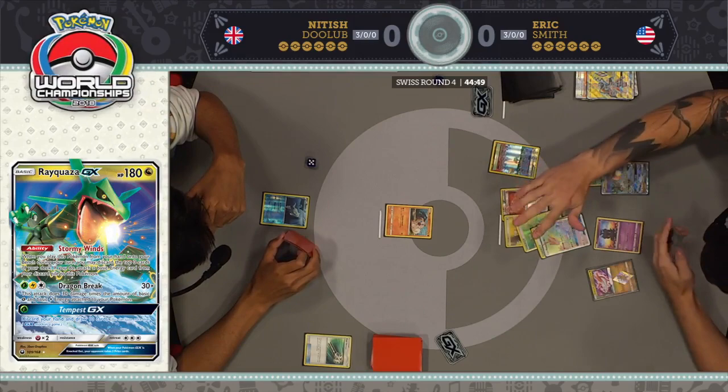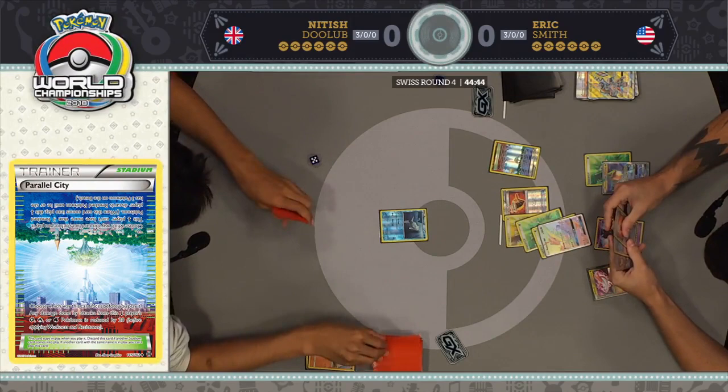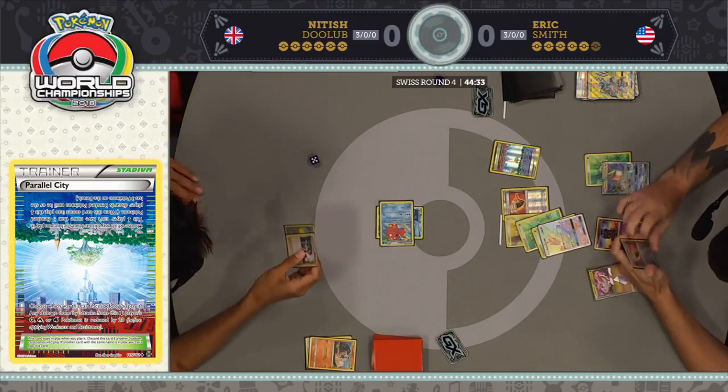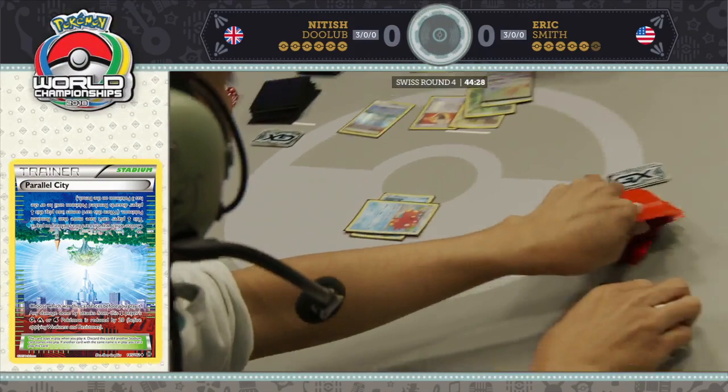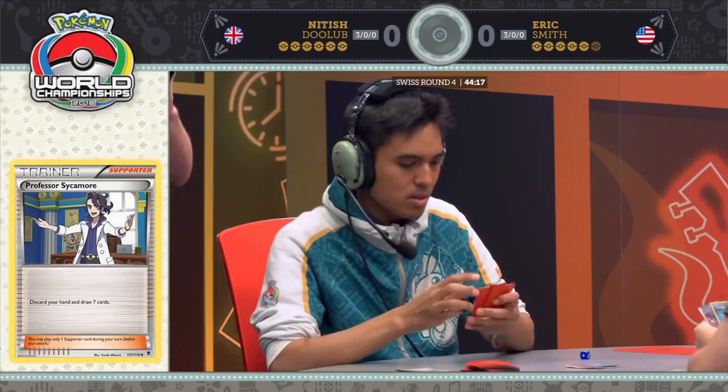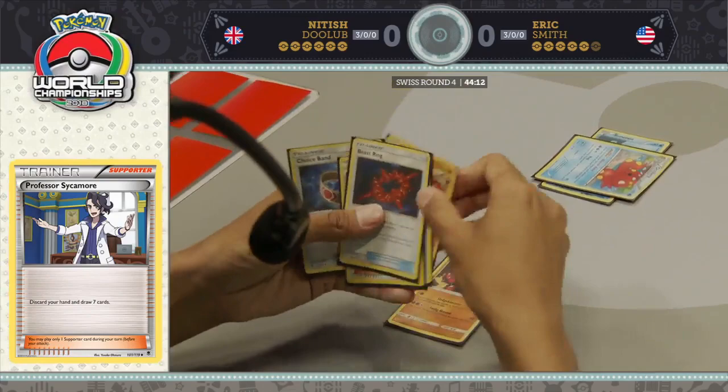Only a Remoraid left in play here for Nittish. With only energies in his hand, he's not even going to attach an energy before drawing — he's basically resigned himself to needing a huge turn. He draws seven additional cards and does get to attach energy onto this Buzzwole. That Buzzwole now looks like it's going to be dealing a whole lot of damage without any issue.